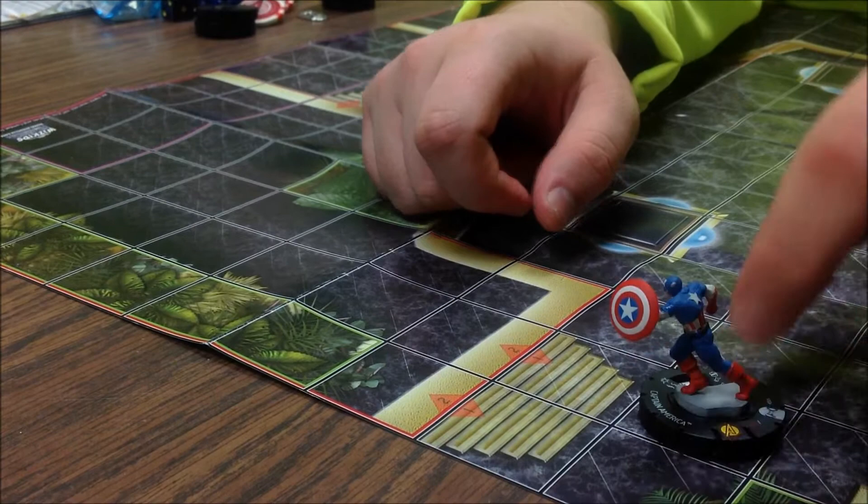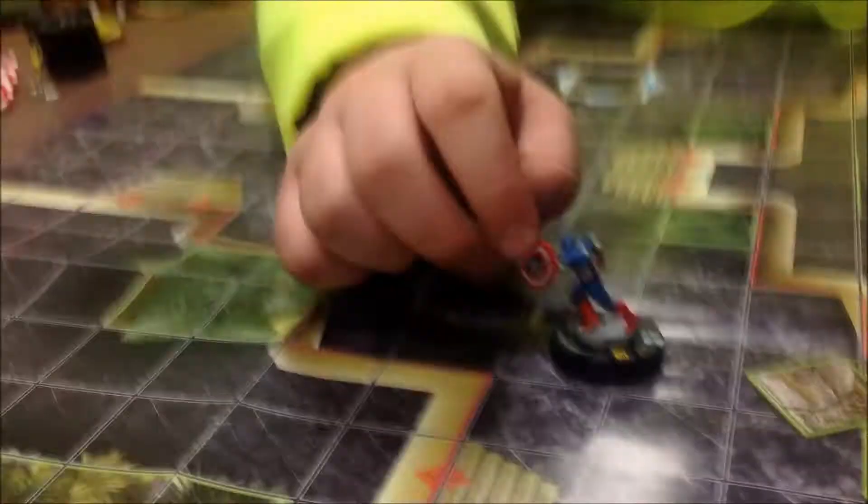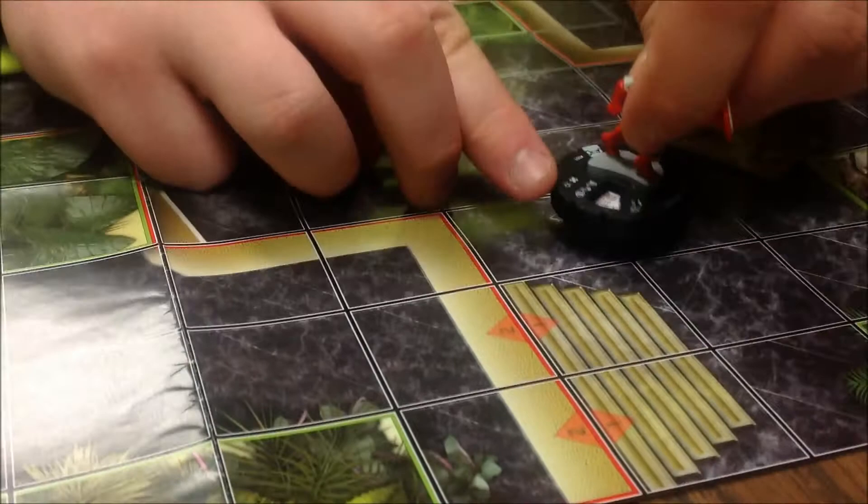A flyer, as you can see with Thor, is able to ignore the stairs — he can fly straight up. There are also people who have certain abilities that allow them to go over red terrain. But the standard rule of thumb to remember is that when you're a standard walker like Captain America, you have to use the stairs to get from one terrain level to the next.